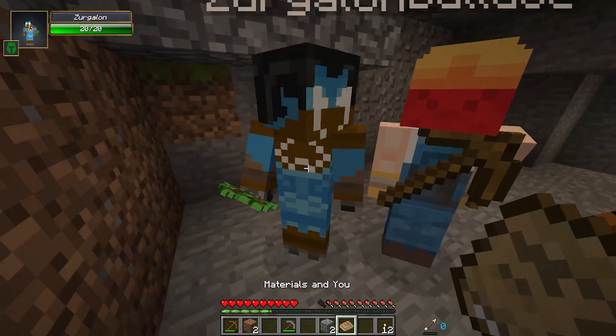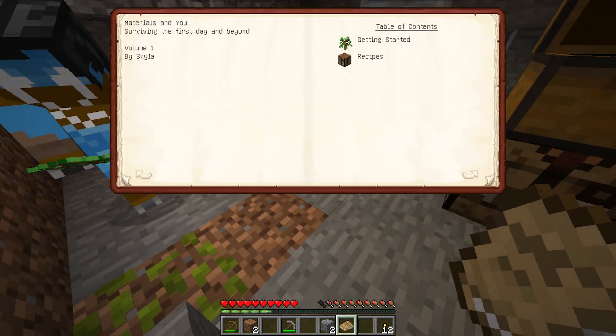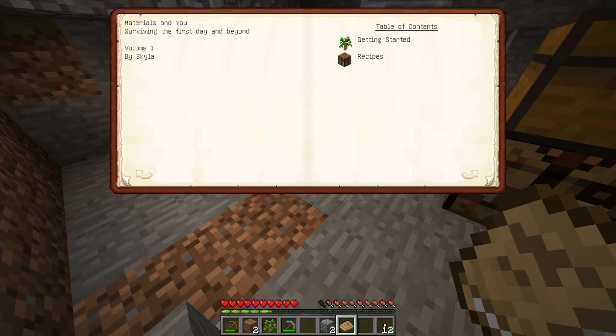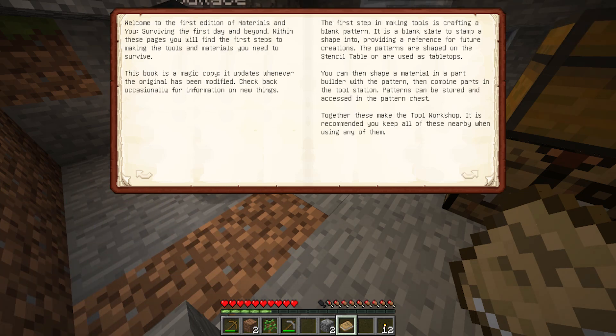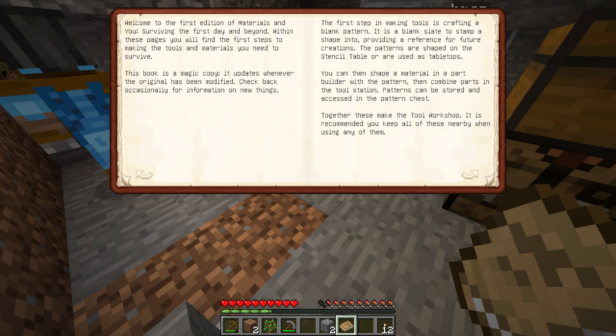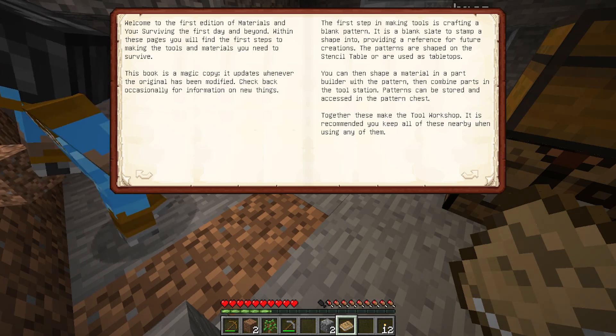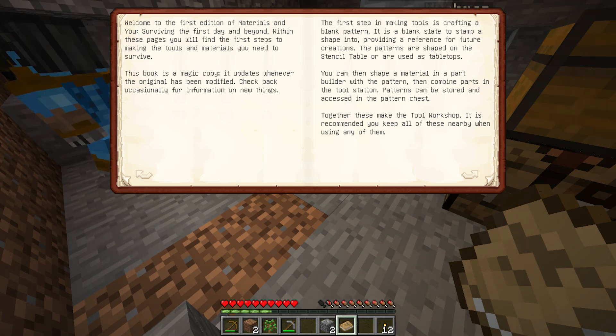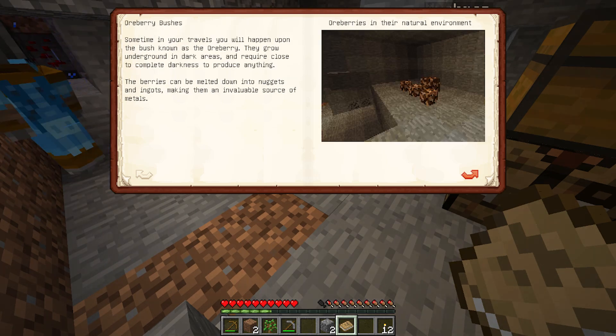We are going to make some kind of guild hall in the end. Not just any rain, but thundery lightning rain. I love those kinds of rain - thundery lightning rain is the best kind. That gives me the opportunity to read the Materials and You book. Surviving the first day and beyond - table of contents, getting started. Too long, didn't read. What is this book all about? I think it's about some sort of smithing mod - it's the tinkering mod, for tinkering.